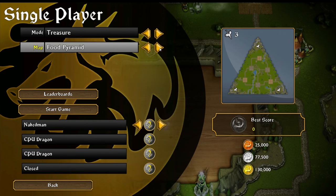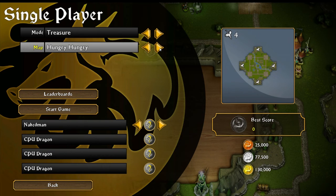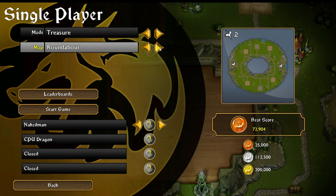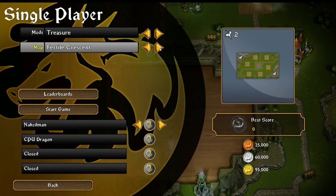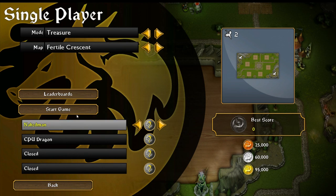Let's find a map where we're competing against some other dragons. Big Circle — that one's pretty simple. Fertile Crescent — yes, I think I should have it. Let's do it. Fertile Crescent, I've never played this map before, so let's go.